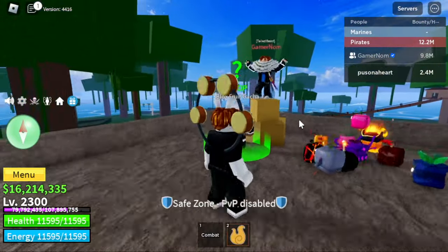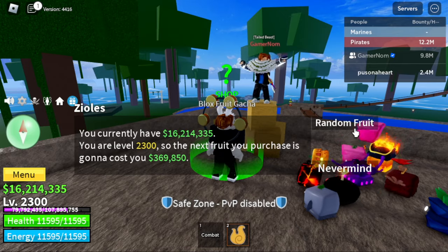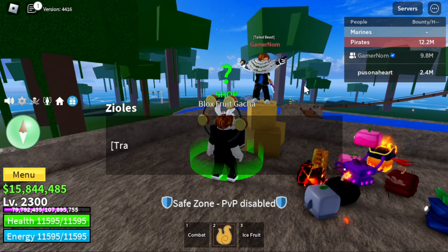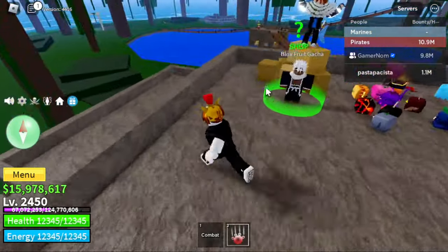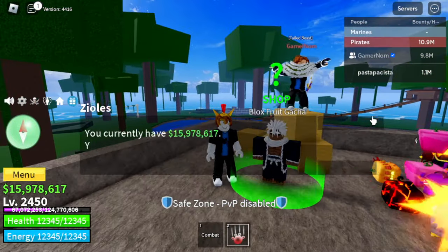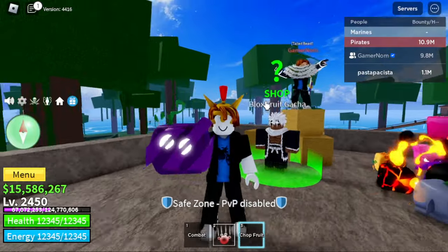Next up, we got Puso na Heart. We're supposed to use a Love Fruit here, but we used a Flame Fruit instead. Or maybe we're planning on using the Control Fruit here, because Hilag loves getting Heart in the anime. Next up is Pasta Pacista. Pacifistas are a clone of Kuma. We're using the Paw Fruit and we got the Chop Fruit — not good.